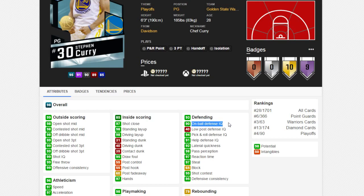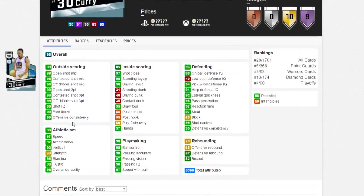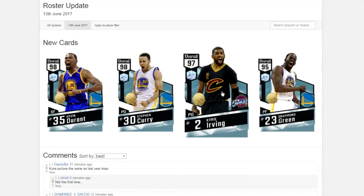He has a 90 on-ball defense — that's a little overrated — but 99 open shot three, 98 open mid-range, 98 off-the-dribble mid-range. Yeah, this card is going to be another 1 million MT card.